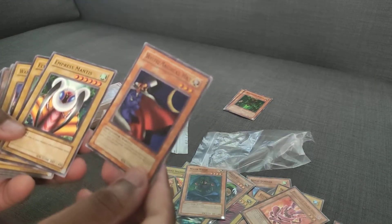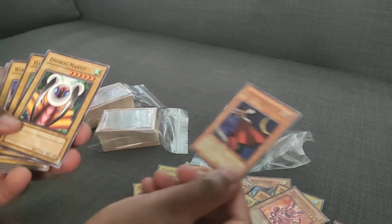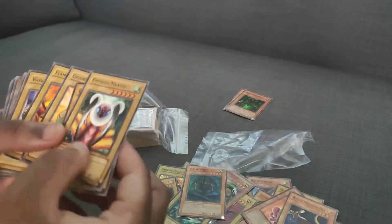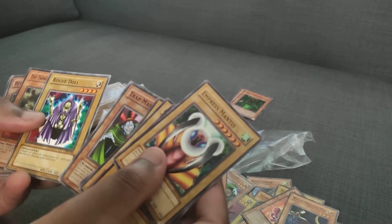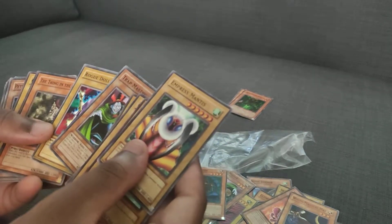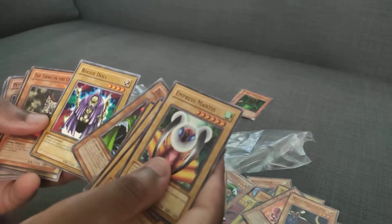White Magical Head, The Simo, Ace, Empress Mantis — Insect support. Flying Fish, Gigabyte, Flame Ninja, Diagrafer, Trap Master, Rogue Doll. This is a real card. The font on these old cards is just throwing me off.